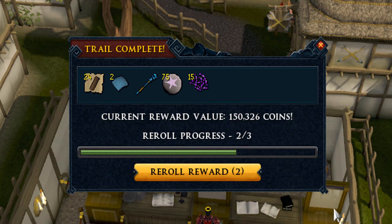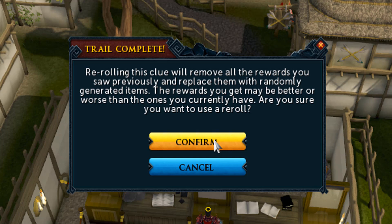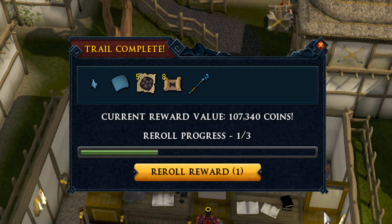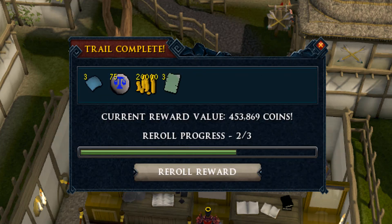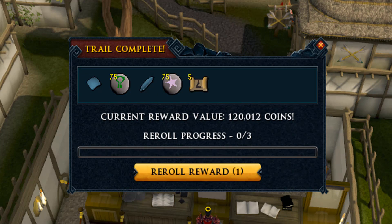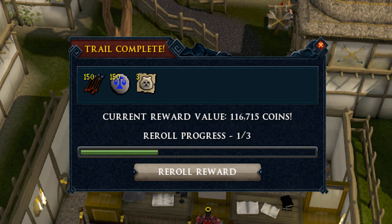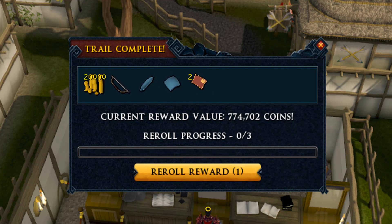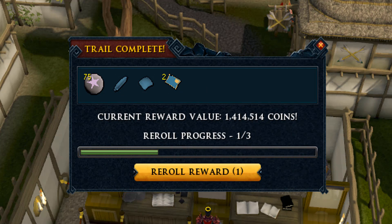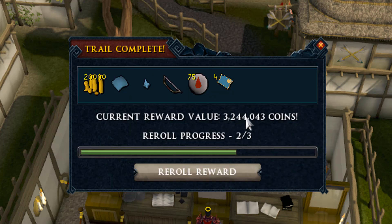If you haven't done the quests for the hard clue scroll teleports - like the watchtower teleport or the Evil Dave spellbook - just do those quests, guys. It saved so much time for me in every run. Really do your quests because it's worth it, although it's not always fun. I just don't have the time or motivation to get my quest cape right now. I tend to like to AFK quite a lot, watching a series or something like that.